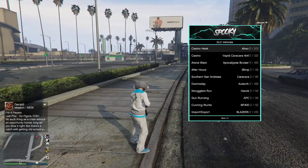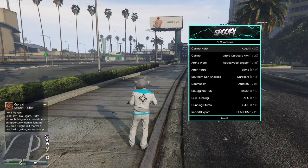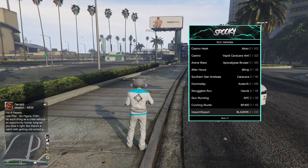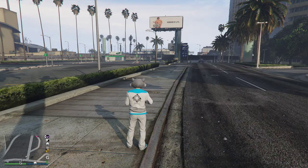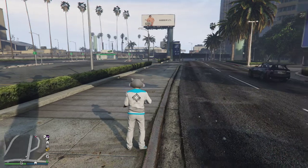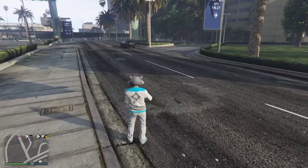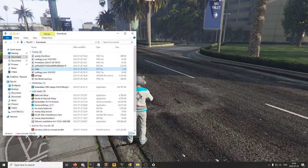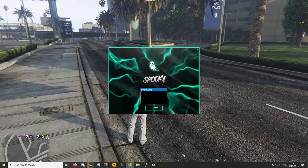In the Vehicles section we have the spawner where you can spawn whatever car you want. It's pretty well sorted — we have DLC categories like Casino, Arena, After Hours, and more. We also have some car options available.